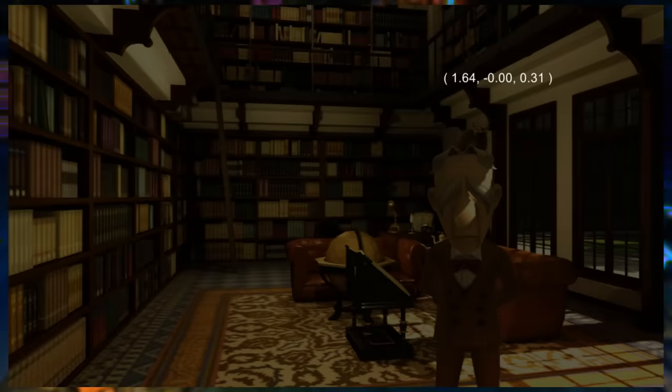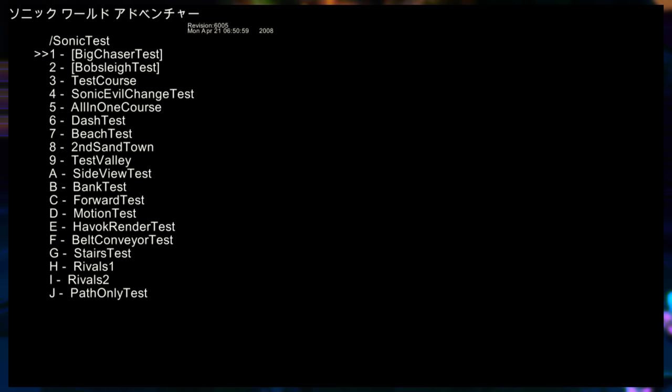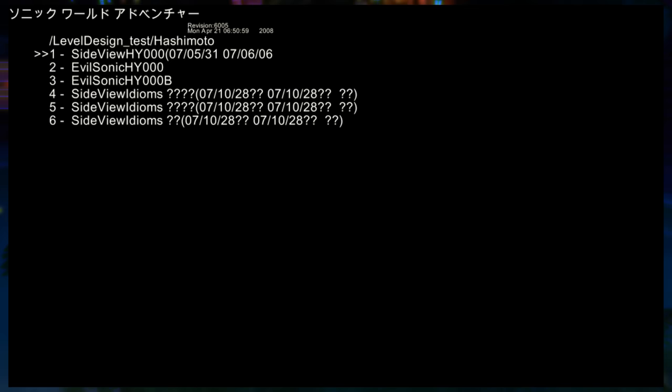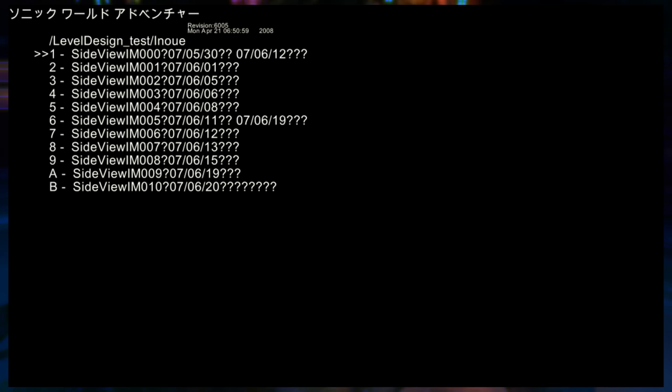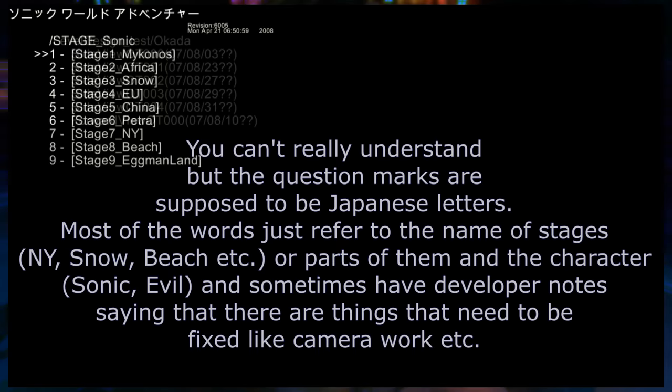Hubs missing from the disc can be restored using files from the final game. This folder is a boss select — each option takes you to the respective boss. Here is a list of test areas for Sonic; unfortunately, all of these crash the game. It's up to speculation whether the files are on the second disc or simply left out of this build. There is also a list of test areas for the Werehog — like the previous folder, all of these crash. This seems to be something of a scratch pad for level designers, allowing them to quickly jump to specific areas. The Japanese characters display as question marks in the menu itself.